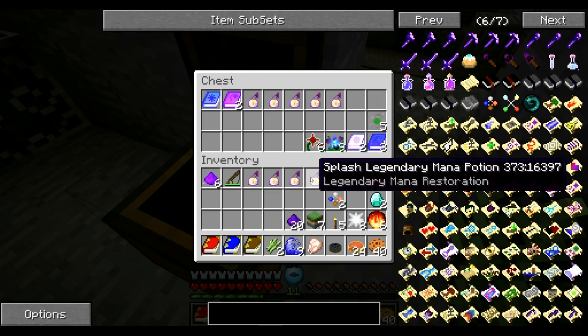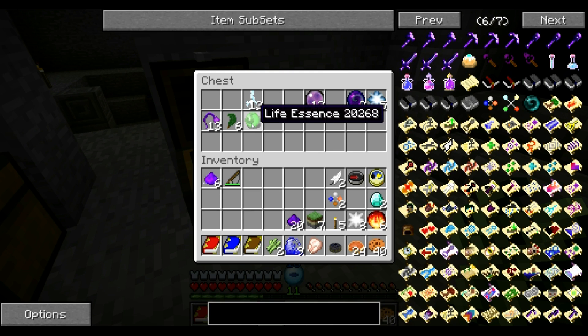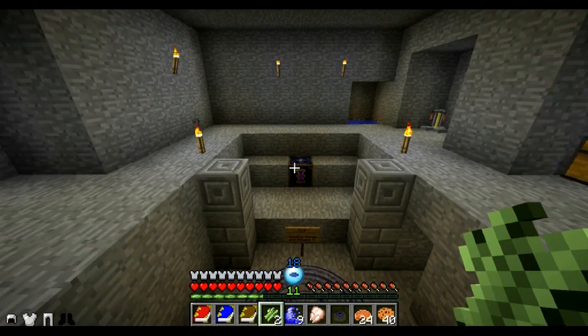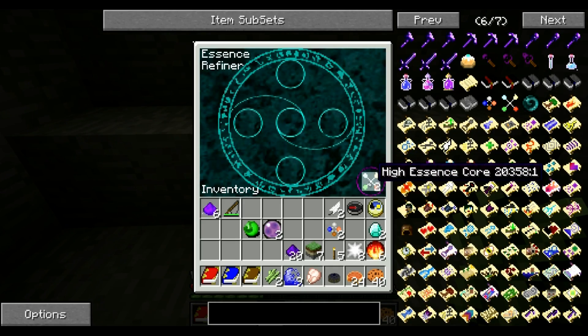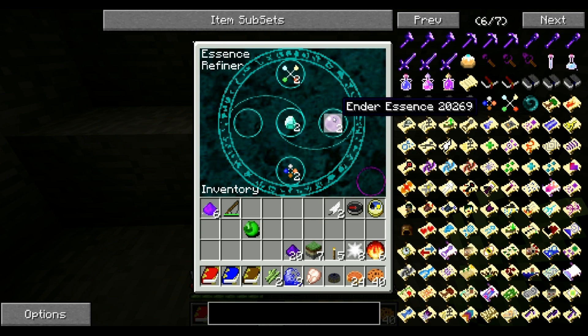I'll put those away, I don't need those right now. For life essence I believe I need diamond, diamond, and ender essence. I only had two more diamonds, so I'm going to have to buy more eventually — diamond is such a pain to find. There we go: high essence core and base essence core. Let's combine these to make some pure essence.